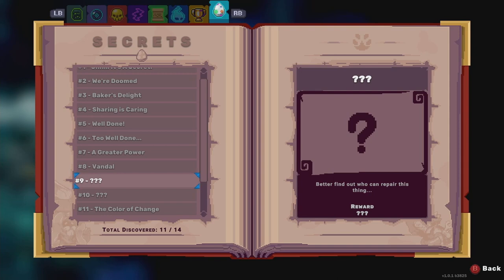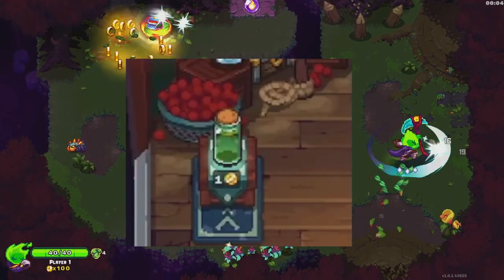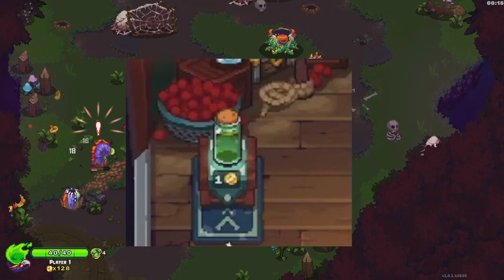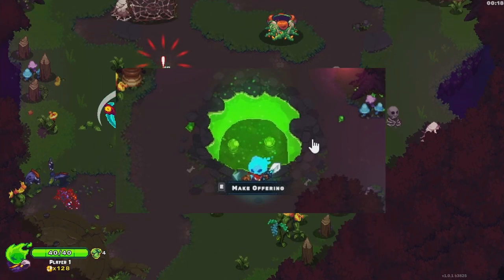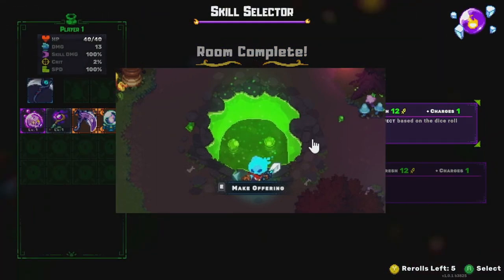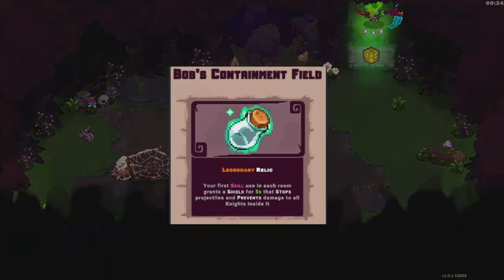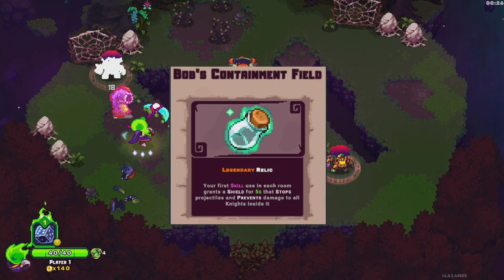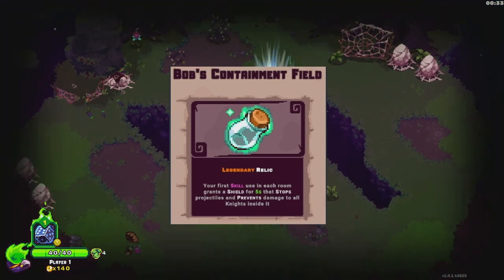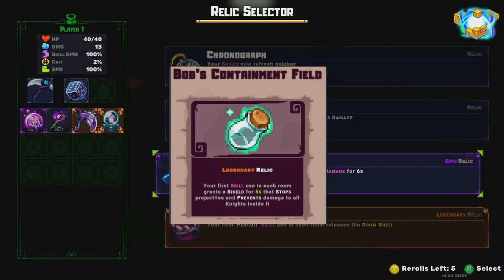For Secret 9, I'm going to use images and explanations as this one has changed since I first unlocked it. You have to repair Bob's Containment Field. You will randomly encounter a glass vial at Arlen's shop for one gold. When you buy it, it's going to break and a little green slime will come out. In future runs, you might find a room called a shop where you'll find Bob the Blob. You make an offering of one of your relics, and in return he gives you a glass jar. After the run, when you return to the Nexus, you talk to Esper, who suggests you talk to Arlen. Arlen will repair the jar into the legendary relic Bob's Containment Field, completing Secret 9.